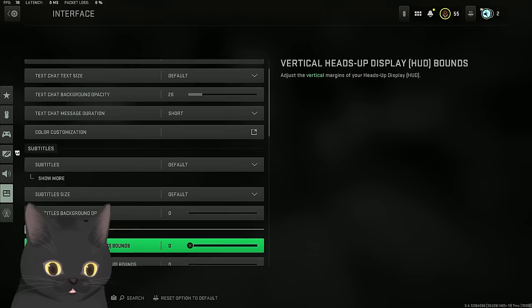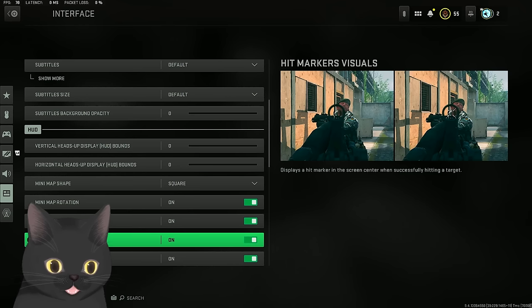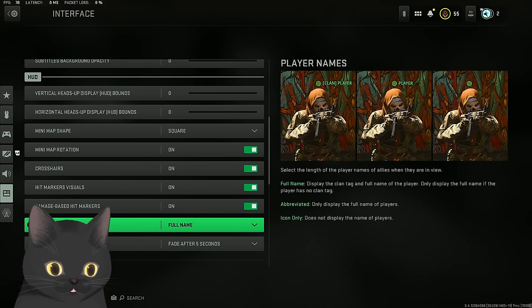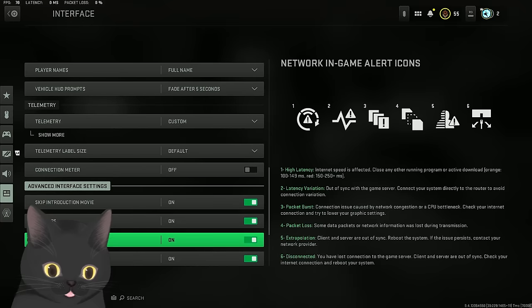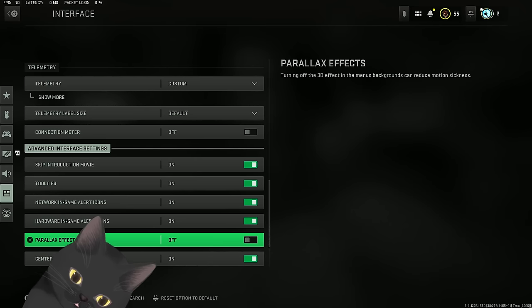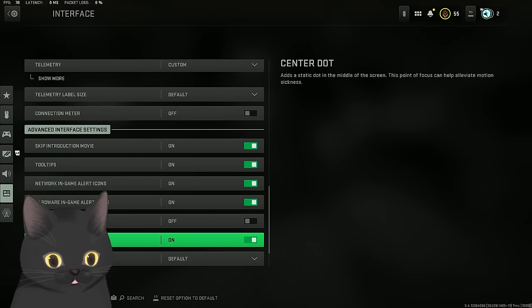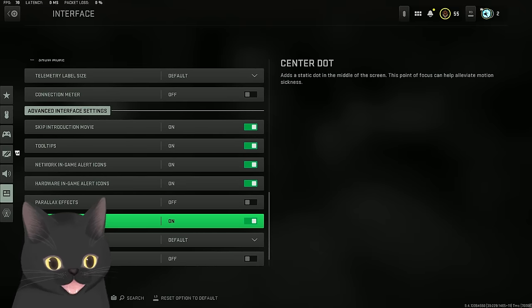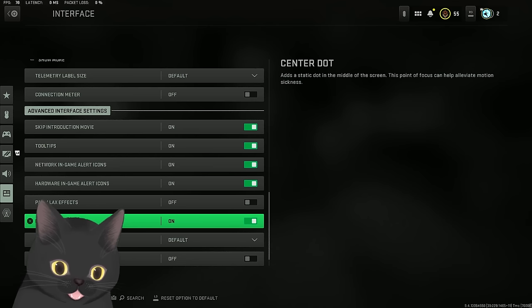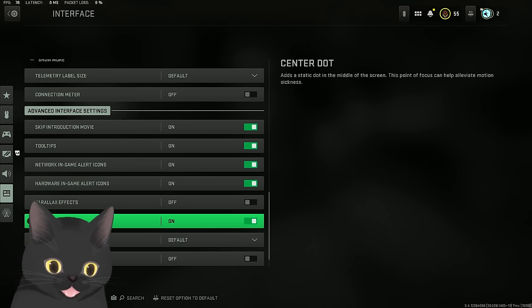Keep UI offset on zero so the minimap and UI stay as close to you as possible. Minimap shape on square, rotation on. Crosshairs on, damage-based hitmarkers, player names on full names. Definitely skip the introduction movie on PC so you don't blow out your ears. For people having crashing issues, turn off parallax effects - that fixed my crashing entirely. Center dot: for people new to Call of Duty, turn this on and keep it default. It puts a dot in the center of your screen to help with centering - keeping your crosshair where enemies are likely to appear.